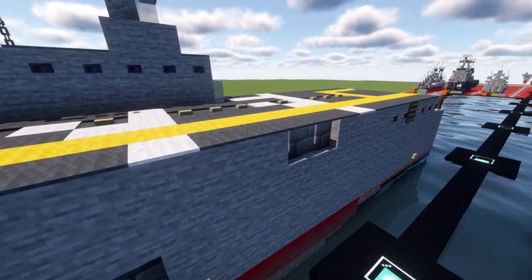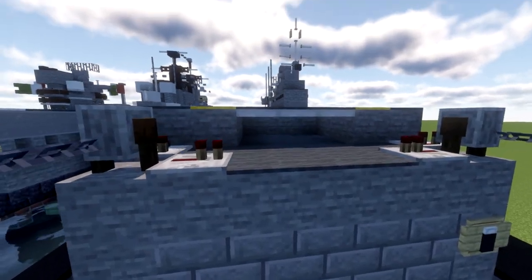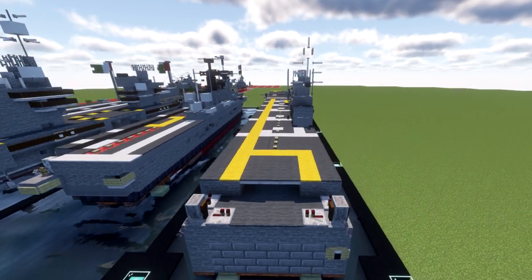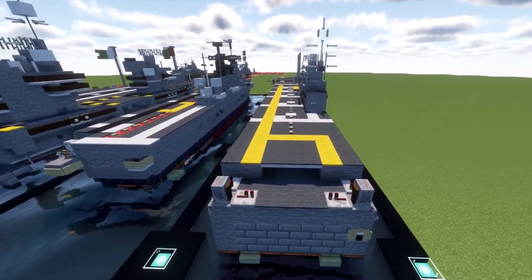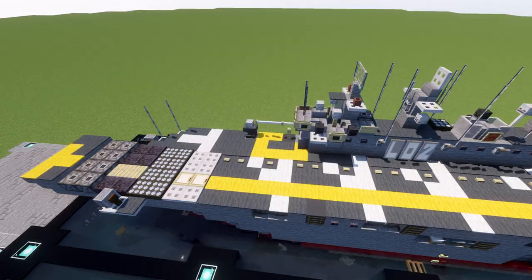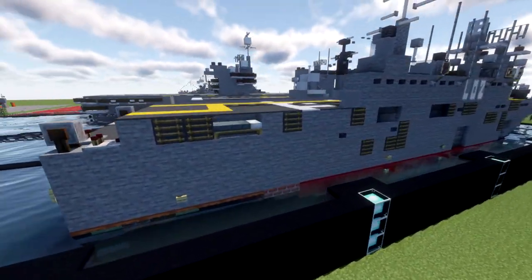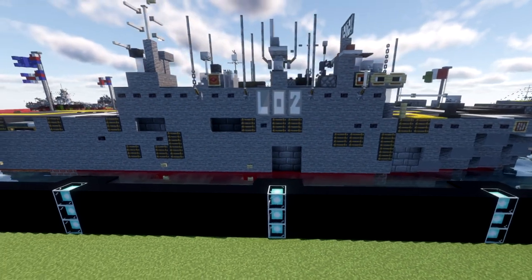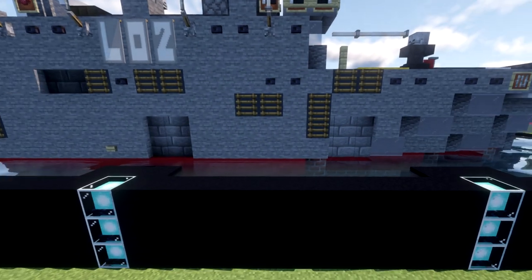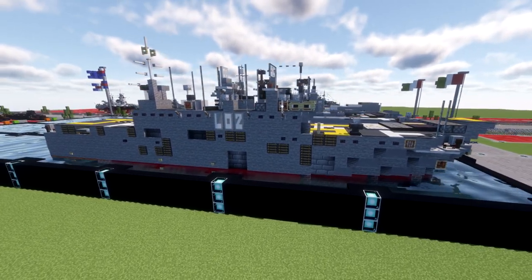There's really not a whole lot going on — it's pretty straight, flat, and plain for the most part. On the back, we have some guns and also an elevator that raises aircraft up to the top deck — I think this is the only elevator. On this side, again, not a whole lot going on in terms of detailing. We just have some simple doors and loading areas for vehicles to be loaded on from the dock.